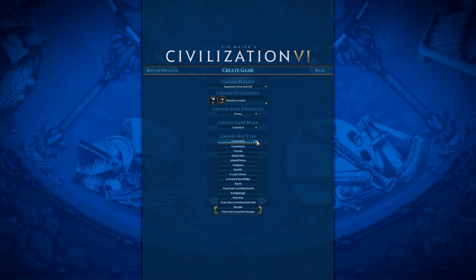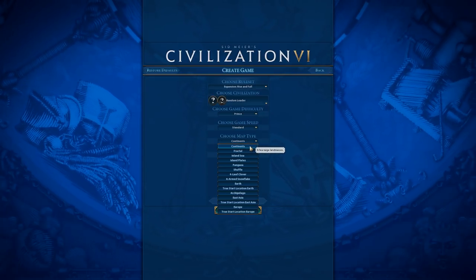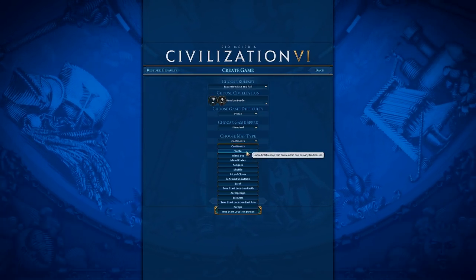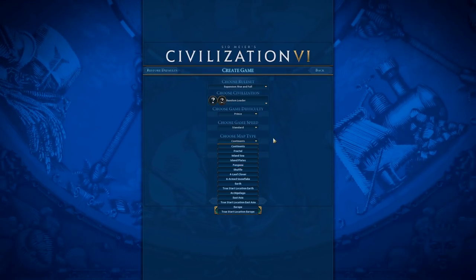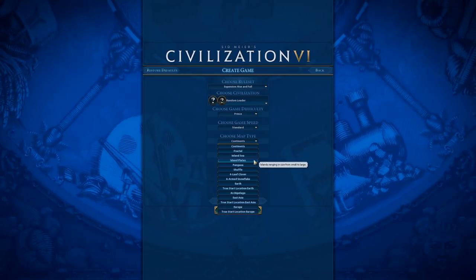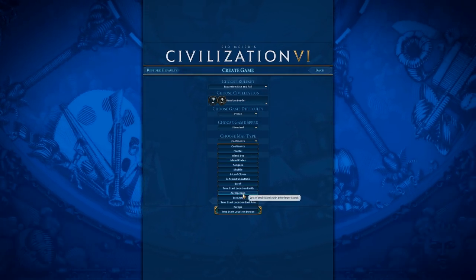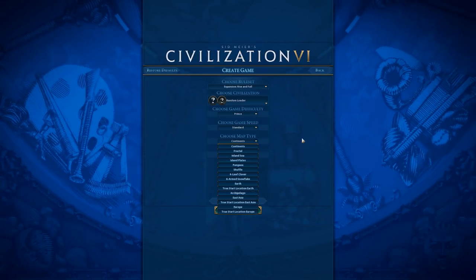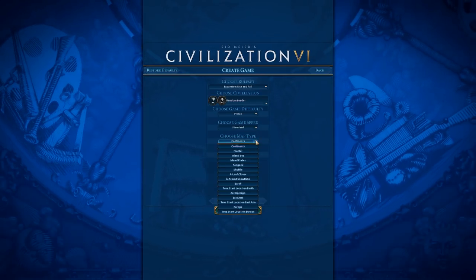We also have the map type, which is pretty self-explanatory. Continents is really the most fun in my opinion. Fractal can be really fun, and Pangea is another good one. If you're going for someone like the Netherlands or a naval civ, consider Island Plates or Archipelago — both would be good for a naval game, but really this is up to personal preference.